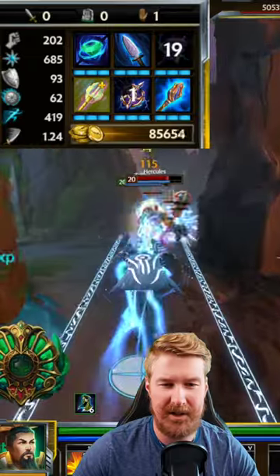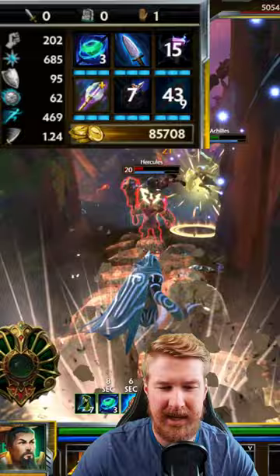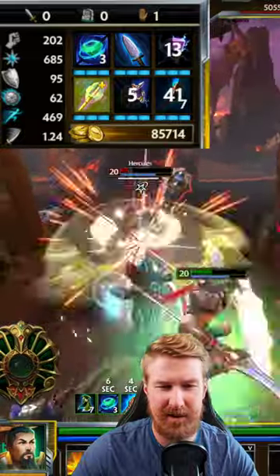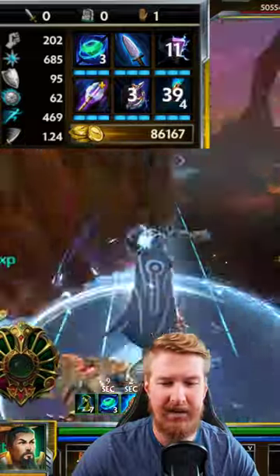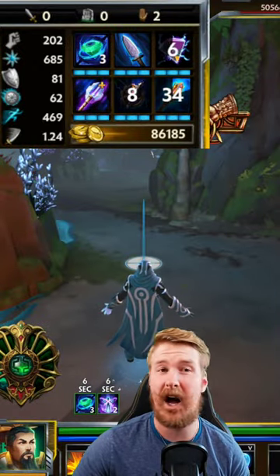The Jade Emperor likes cooldown, so you're going to want to make sure that you get up to capped cooldown on him. He has so much great base damage, so it's really just a matter of making sure that you've got your abilities up. That can be a Kronos Pendant, or you can opt for the Sands of Time instead of the Conduit.